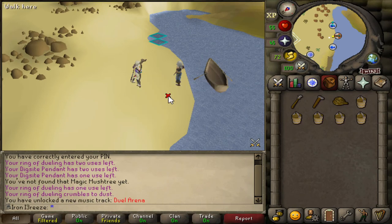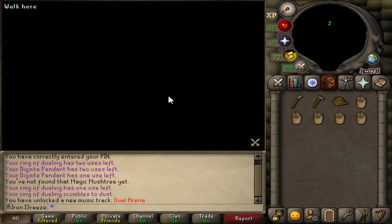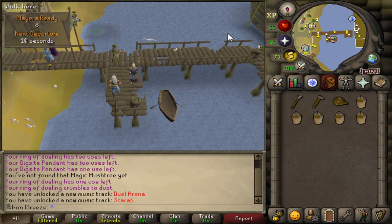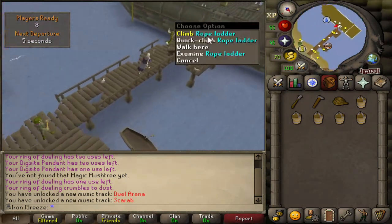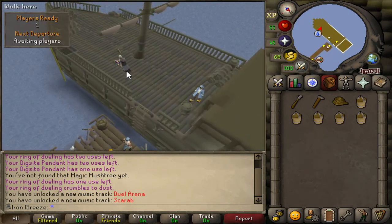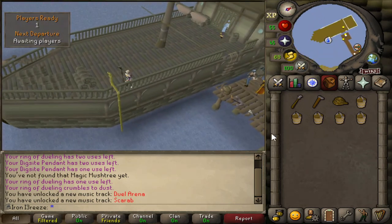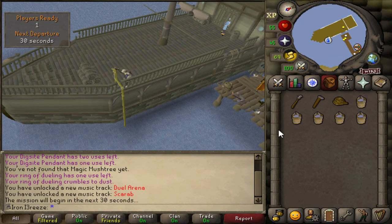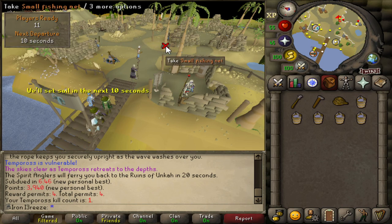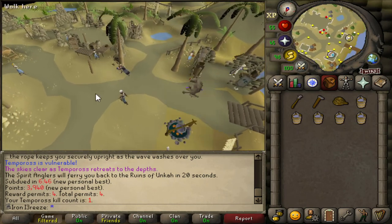I was doing some fishing but I think I'm going to give Tempoross a go on the ironman. I've done it on the main a couple of times - it's a pretty easy boss and quite AFK so I might just give this a go. We've got ourselves set up. I just missed the departure unfortunately. I've just managed to complete my first Tempoross run - almost getting 4,000 points, which gives us four reward permits.